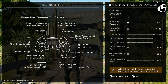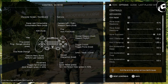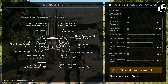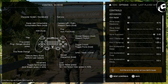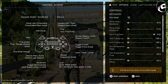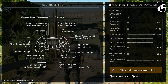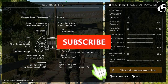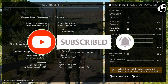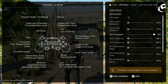I also changed aim assist — I had played for one or two years without it, but I turned it back on a few weeks ago. It gives you some advantage, especially when moving side to side and approaching a target — it slows down, so it's not perfectly consistent, but it is an advantage. The inner and outer zone I left at standard, so nothing changed there.